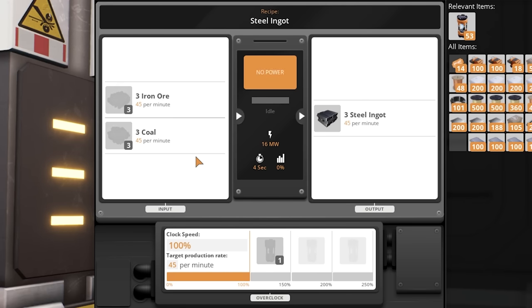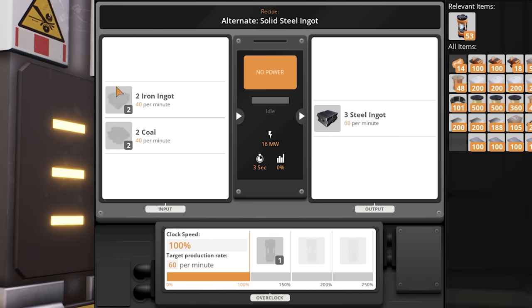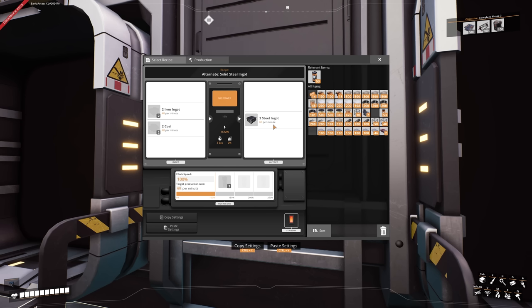Looking at our steel ingot recipe, it requires 45 ore and 45 coal to make 45 steel. But I want to use the alternate solid steel ingot recipe, which requires 40 iron ingots and 40 coal to produce 60 steel ingots - a much better output for our resources.